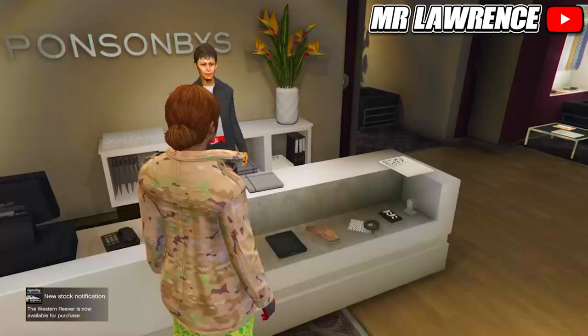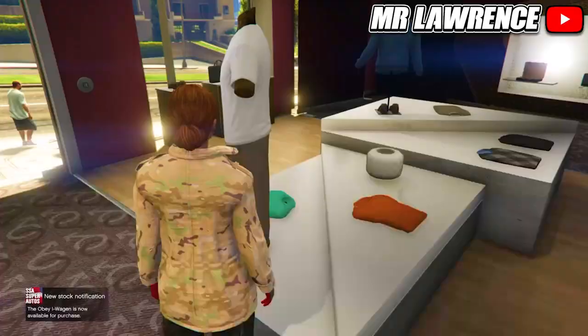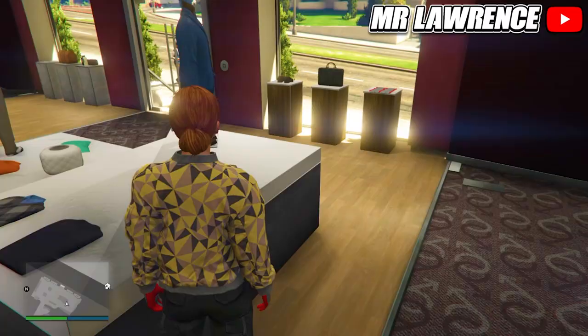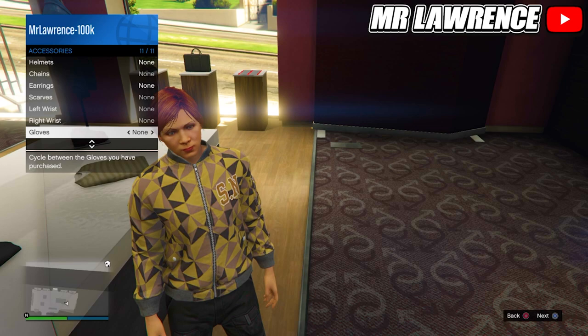For the next outfit, go to the pants, utility pants and purchase the black battle pants. Then go to the tops, leather bomber jackets and purchase the fourth one. Open your interaction menu, go to style and make sure your jacket is closed. Save this outfit in your tenth slot.